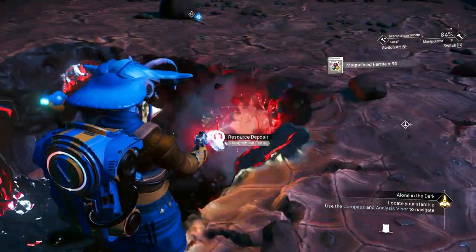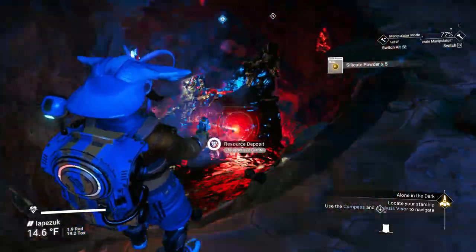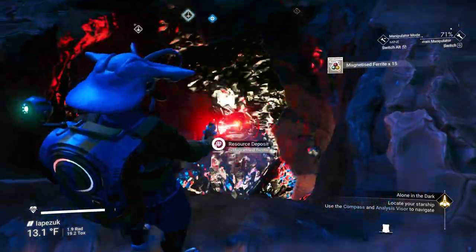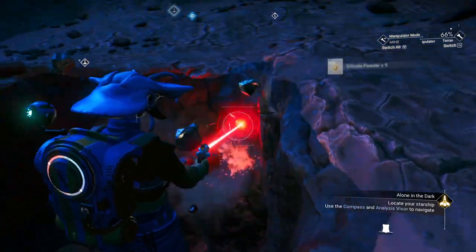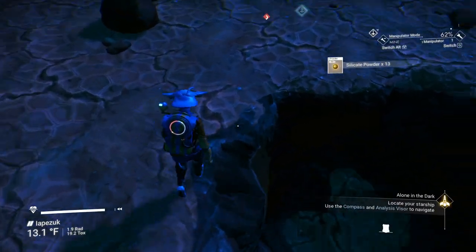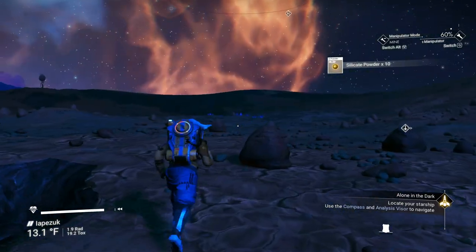Get as much as you can. If one deposit gives you everything you need, great. If not, go find more — you will need it. Watch the numbers as you hit the rock; you'll also hit silicate. We're around 100... 125... 135... 145. We're on a low atmosphere planet, we're about 150 now. We ended up with 195 — actually not bad. After grabbing a bit more, we hit 200. That's perfect.